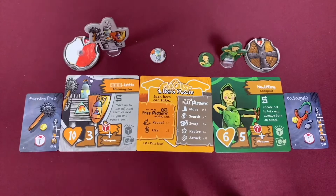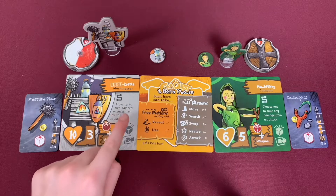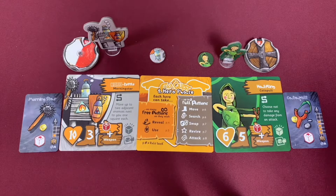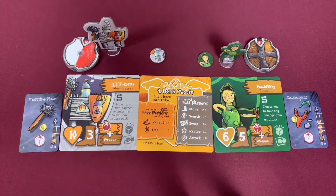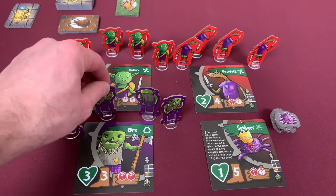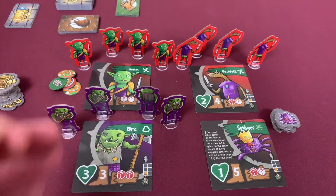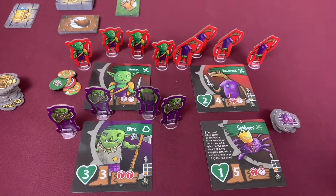There are also special abilities to cover. Robo Kettle can move up to two adjacent enemies one square each. Halfling can choose not to take any damage from an attack. Next, grab all your enemies: Orcs, Goblins, Rat Folk, and Spiders. Every enemy has a regular side and a tough side to change difficulty — we're staying on easy. Rat Folk are new for us — we've fought Spiders, Orcs, and Goblins in the Kickstarter, but never Rat Folk, so this is exciting.